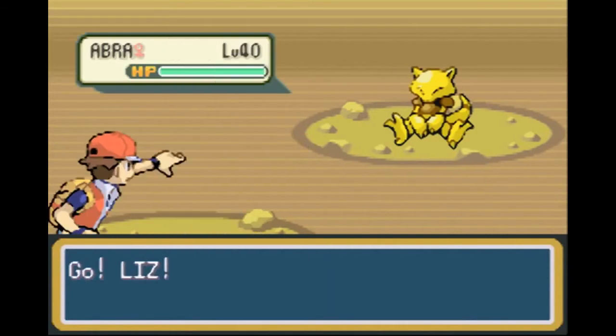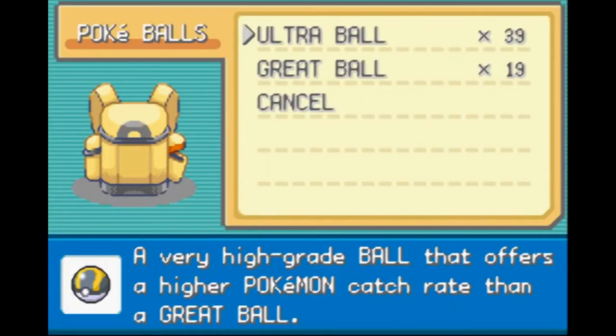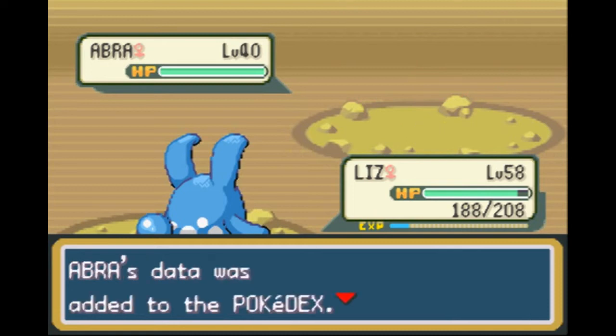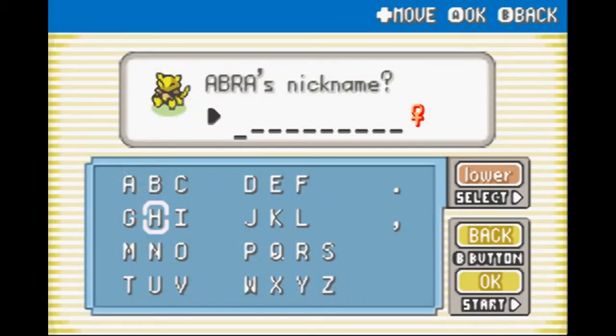The Pokemon in here — we have an Abra, and this thing is going to want to teleport, so we got one shot at an Abra with Ultra Ball. That caught it? Wow, I'm surprised. We get an Abra — using its ability to read minds, it will sense impending danger and teleport to safety. This could be a valuable member of our team for later on.